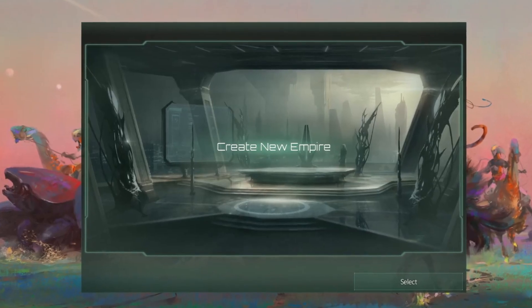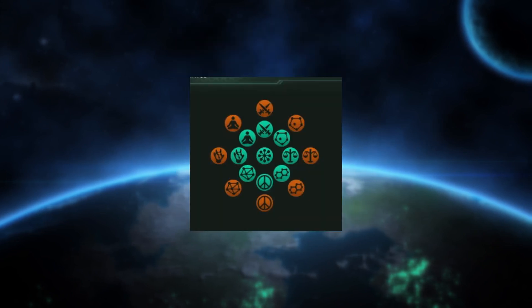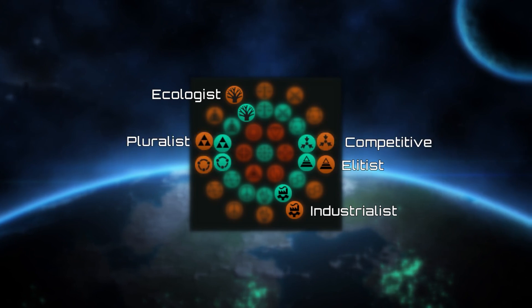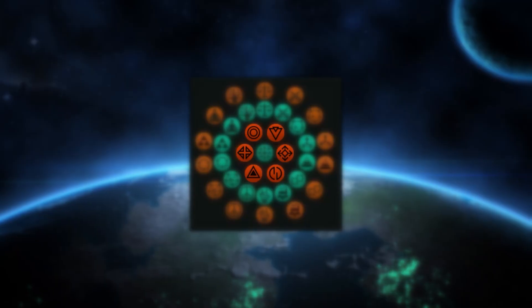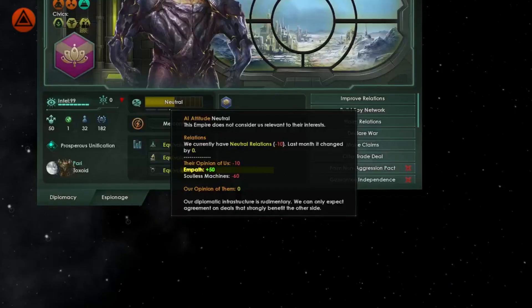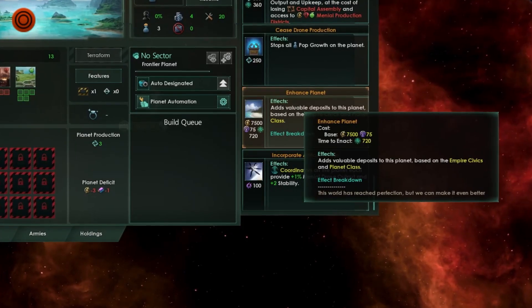Stellaris is all about creating stories, and Stellaris Evolved provides you many new tools to fulfill your fantasies. The ethics wheel has been expanded by the industrialist-ecologist, elitist-pluralist and competitive-cooperative axes. Each ethic has unique policies with different effects and bonuses. Gestalts also get their own ethics with additional mechanics — for instance, empathy reduces the opinion penalty for Gestalts while preservation gives you a plant-enhancing decision.